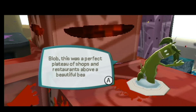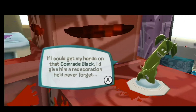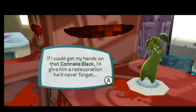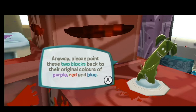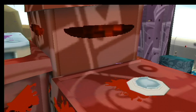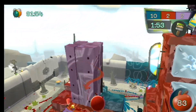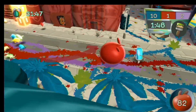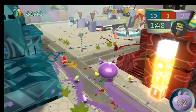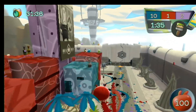Blob, this was a perfect plateau of shops and restaurants above a beautiful beach. Look at the mess that Inked has made of the place. If I could get my hands on that comrade Black, I'd give him a redecoration he'd never forget. Anyway, please paint these two blocks back to their original colours of purple, red, and blue. 120 seconds, three stars. Okay, what do I need to get and where? Why do I need more red? I need more blue over here, which makes sense. I need a lot more blue. There's the red right there! Just give me a second. I'm sure that the purple is going to be a problem in a second here as well.